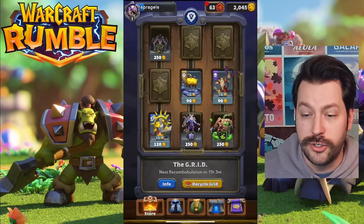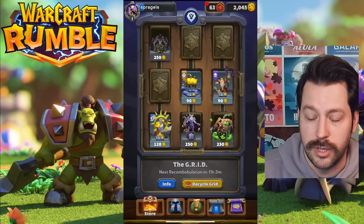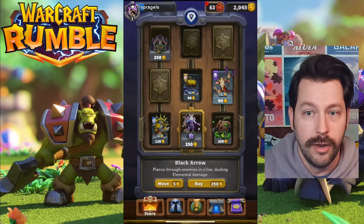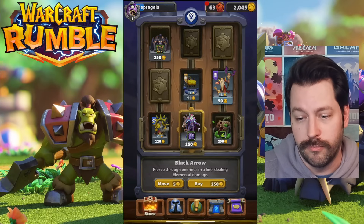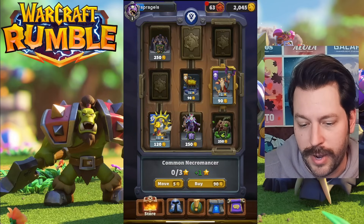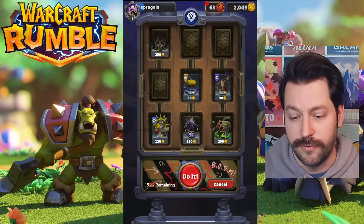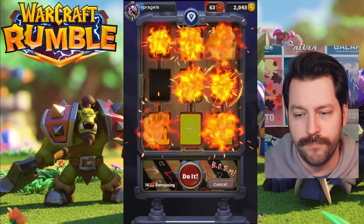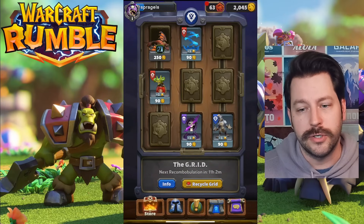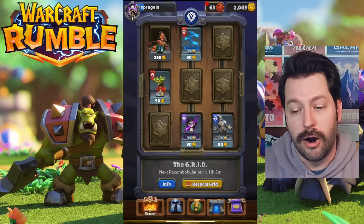You can change what's on the grid in two ways. First, if you buy anything, items connected to it in a horizontal or vertical line will get eliminated. So if I bought the Polymorph spell right here, Black Arrow from Sylvanas and the Necromancer would refresh as well. You also can use your big red button to move your grid around — you can recycle the entire grid and have it pull up a bunch of new things. I'll do this right now just to show you: your whole grid's gone and you get a bunch of new stuff.